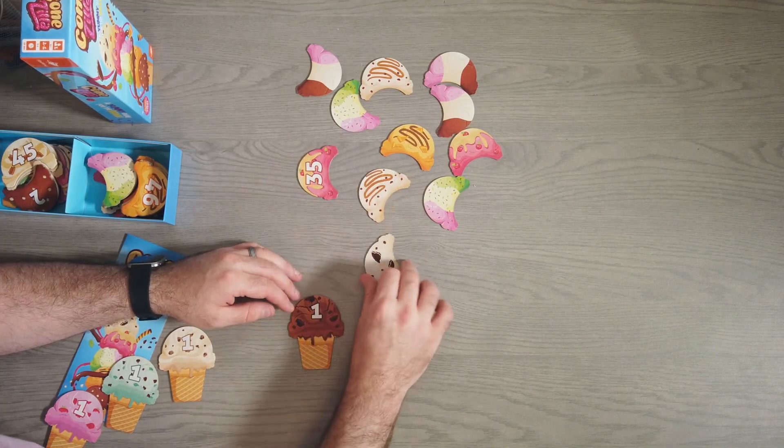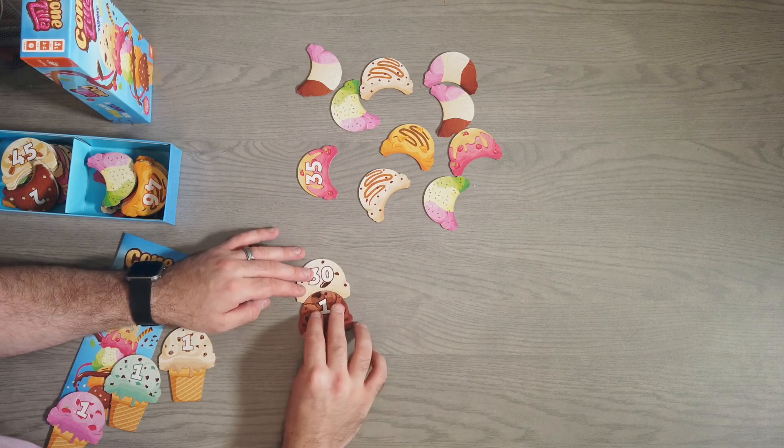If you draw a number and you can't place it, you turn it back over and then everyone else is going to try to remember where that is, so that when it does come time to put a piece of that number onto their ice cream cone, they can grab it whenever it makes sense. That's pretty much it — first to 10 scoops on their ice cream cone wins. It's kind of a race element there too.